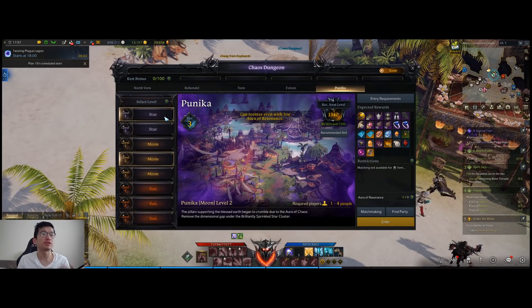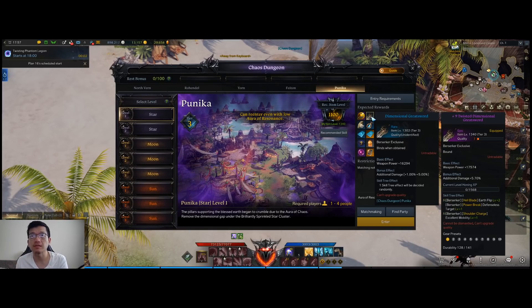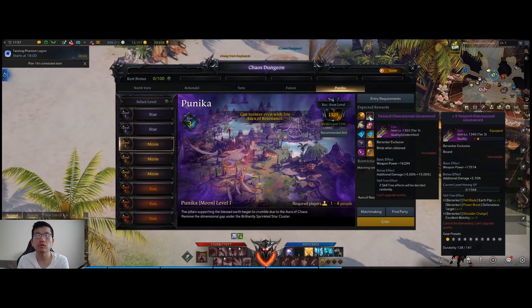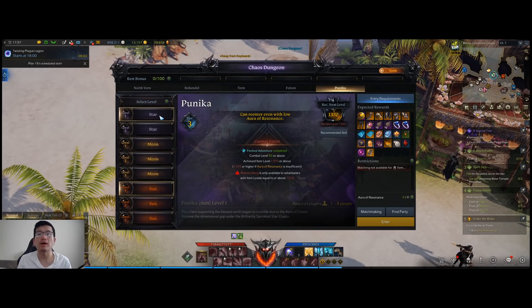As you go through your adventures in tier three, you're going to start with getting blue gear and they will have one tripod effect on them. Purple gear will have two tripod effects. Legendary gear will have three tripod effects.